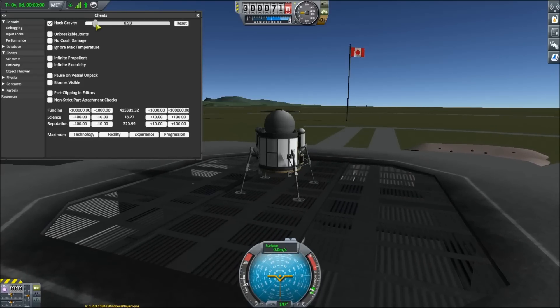Could be useful for getting a really big ship up off the ground if you just want to build a giant space station. So we also have unbreakable joints, crash damage — all the same stuff we had before. Infinite propellant, yada yada. We've even got — another cheat video I did was how to edit the save files — and they've kind of done that for us here in a sense. They've given us the ability to add science, add funding, add reputation. I can just add these things.